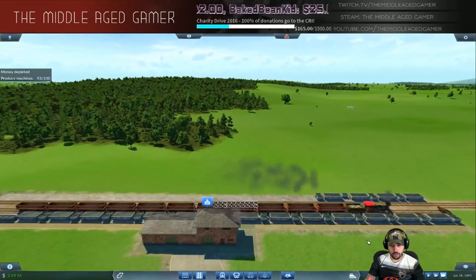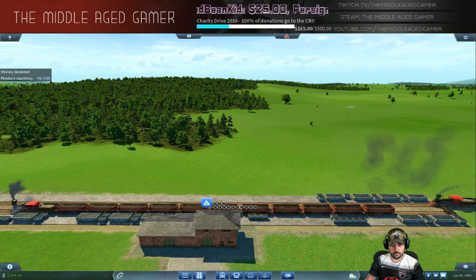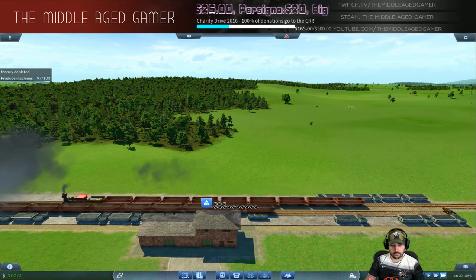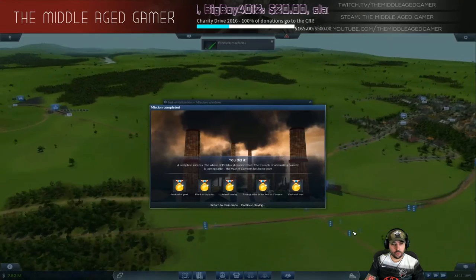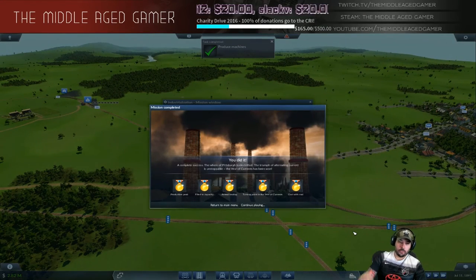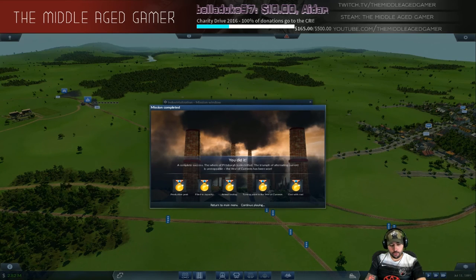We've got two coal trains coming in. There we go — that's it! That's the Industrialization mission of the America campaign on Transport Fever, and that's how you get all five gold medals. I'll take a screenshot for the YouTube video thumbnail. Anyway, thank you for watching — Middle-Aged Gamer, definitely appreciate all of you guys out there. Make sure to like the video, comment below, and of course subscribe to my channel. I'll see you guys on the next video — cheers!